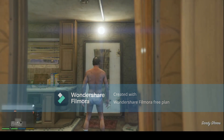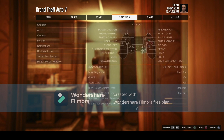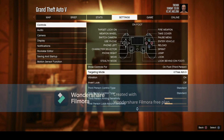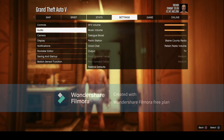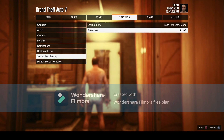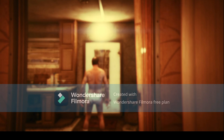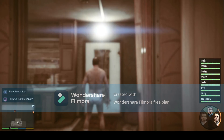All right, soon as you load in you want to go to settings, you want to make sure you got your aim on free aim, and then you want to make sure you go to saving and startup and make sure auto save is completely off. Now what you want to do is hold down on the d-pad and switch over to Franklin.